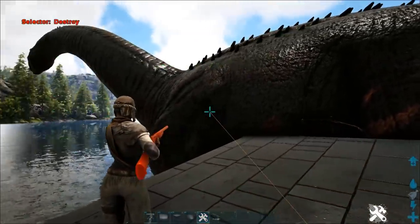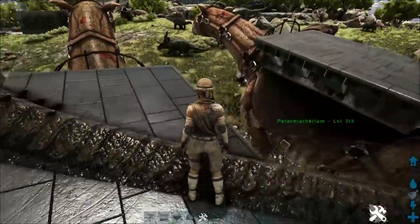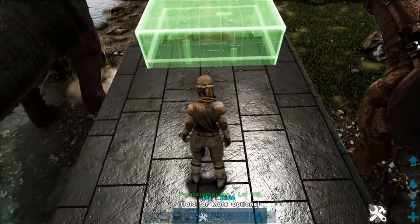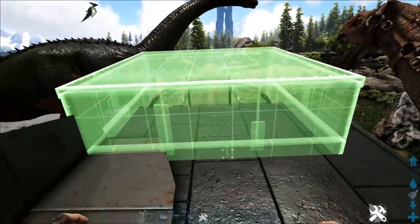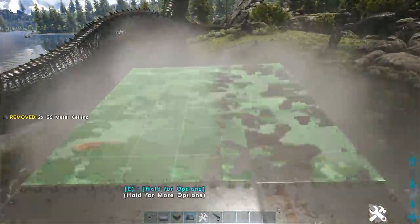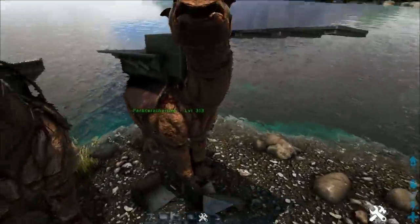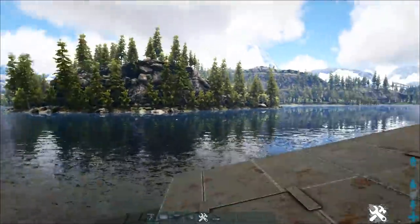On a racer with a platform saddle, you can actually build on it — a lot of people forget about this. So you place down a foundation like you see here, you go as far as you can and realize you can't go that far. Before you do this, it's easier on yourself to disable ally looking — just don't cause that issue for yourself.